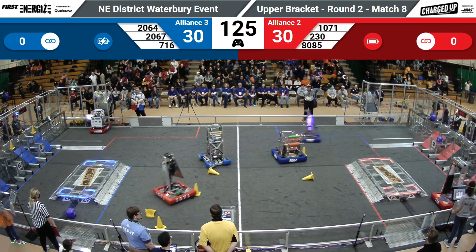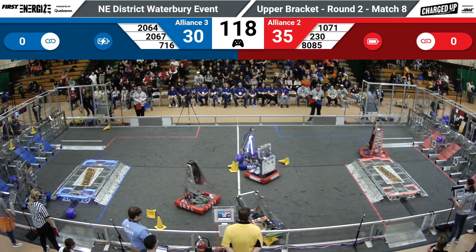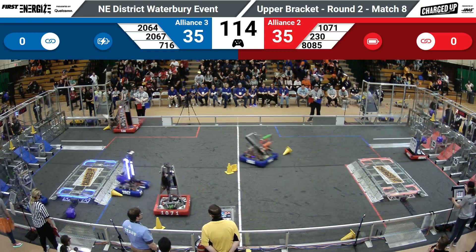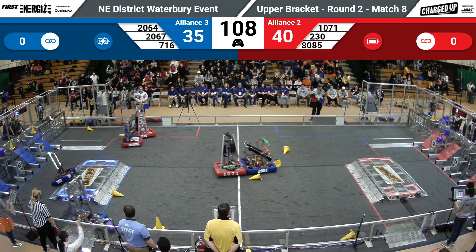First to strike is the Red Alliance. Here comes 230, the Gale Hawks reaching up high — three cones up on the top row. Needing some cubes now for the link. 8085 heading on the far side, popping up another cube and heading back to recollect.